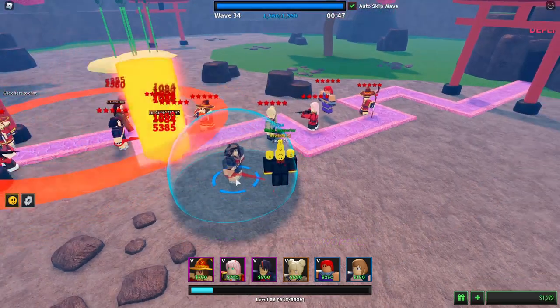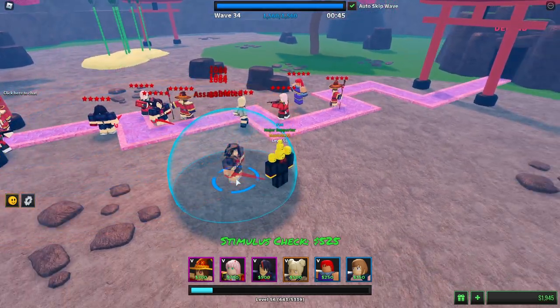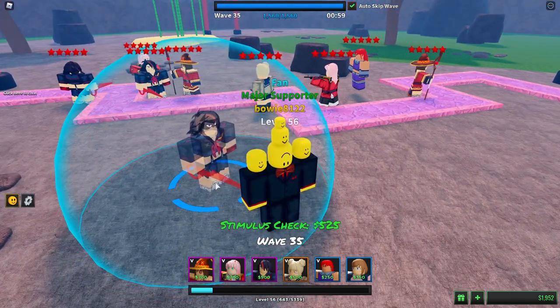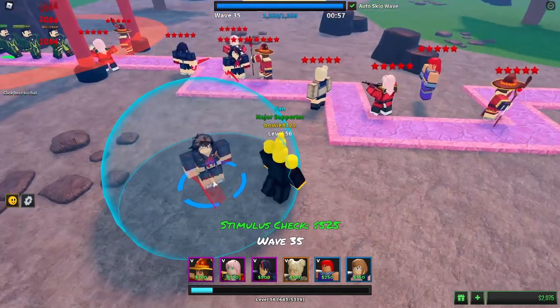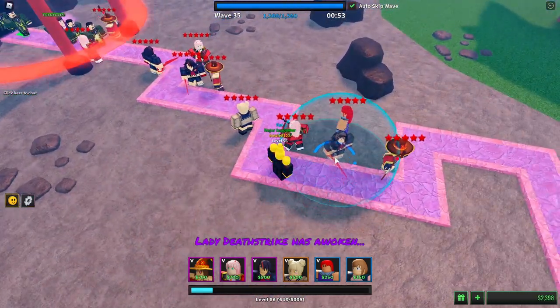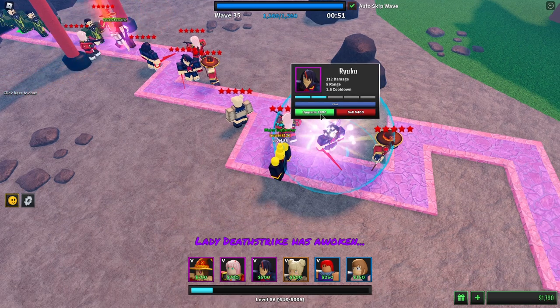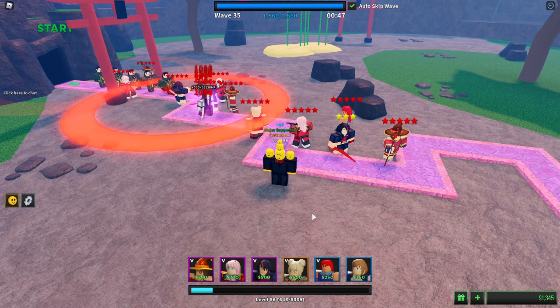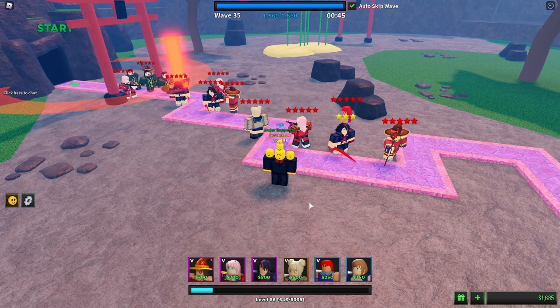Now it's time to place down more Ryokus. You gotta be careful — you can place 5 of these. Normally the purple rarity you can place 3, but Ryoku you can place 5, so please remember that and don't miss out on placing down all your available towers.